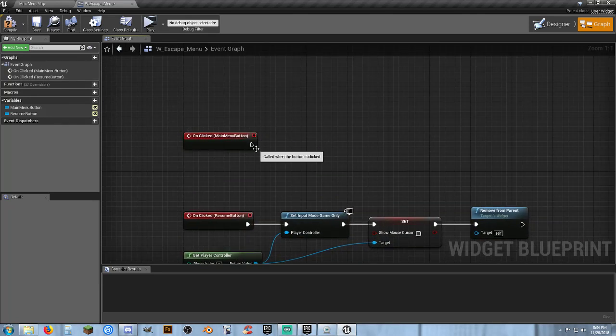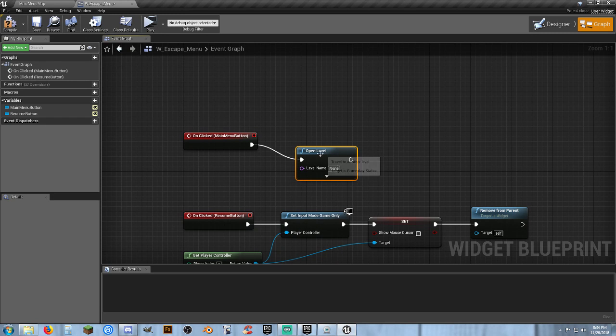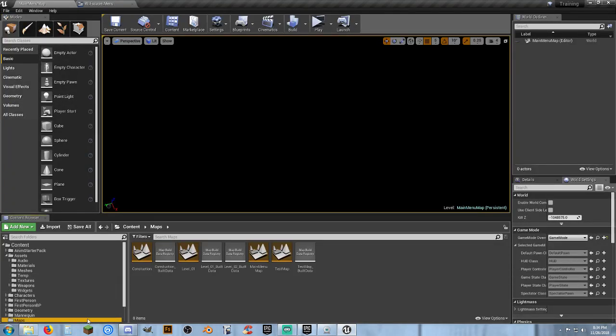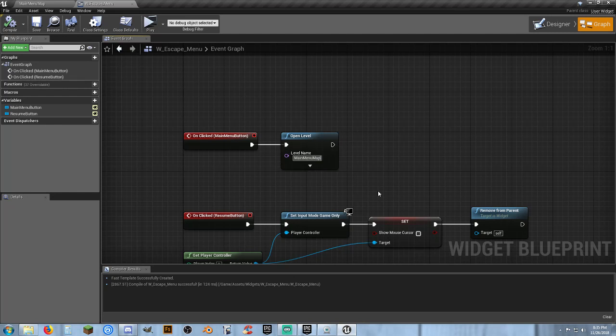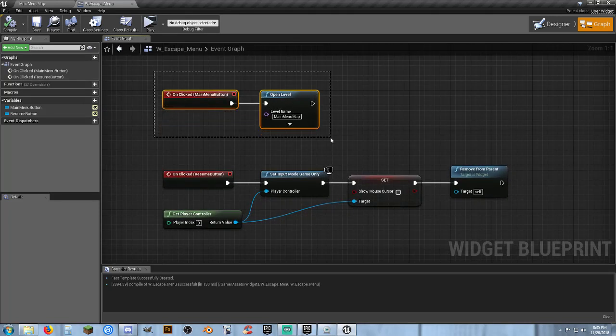For On Clicked Main Menu Button — very simple: Open Level. Compile and save, go to our maps folder, find main menu map, hit F2, Control-C, click off, go back and Control-V to paste the name in. So we're opening our level to main menu map — just leaving this map and going back to the main menu. The Remove From Parent will kill the widget. Everything here is done.